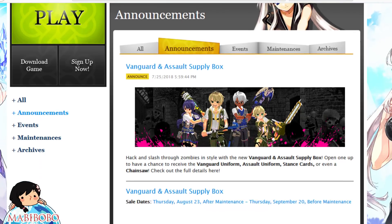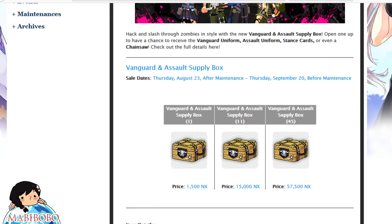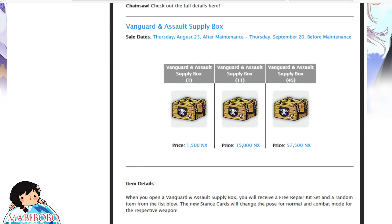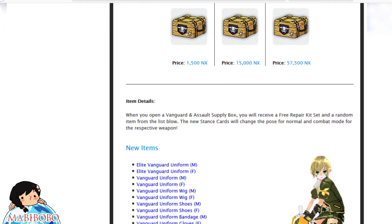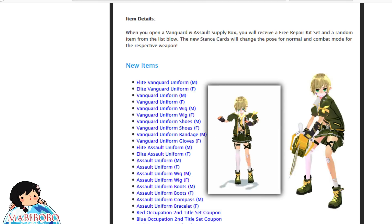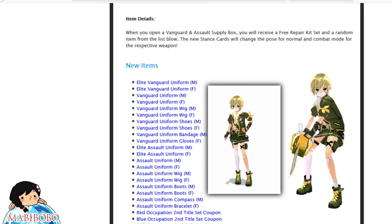Here's the gachapon. I swear we just did one not too long ago, but anyways, this one looks like it's got some interesting stuff. I see stance cards, assault uniform, vanguard uniform, and a chainsaw — look at them holding chainsaws! Let's look at the new items. This kind of looks like... oh, look at that idle animation!